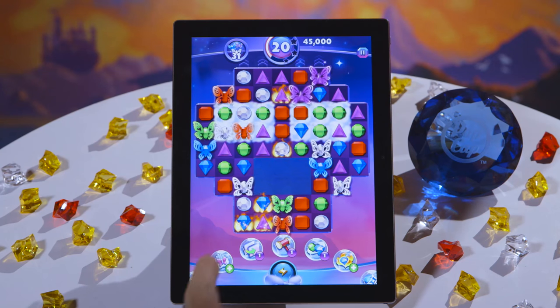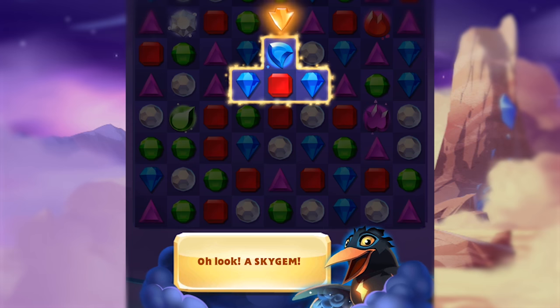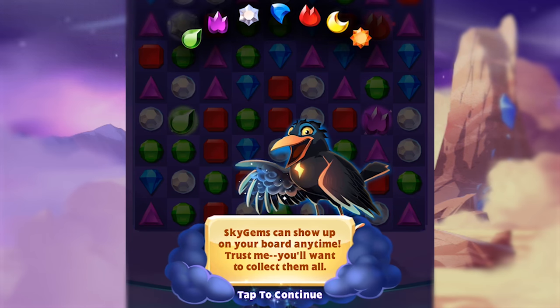One thing I can't wait for players to see is the ability to make their own powers. We were excited because it gives you the chance to collect Sky Gems in the game and then use them to create powers.